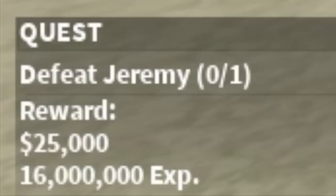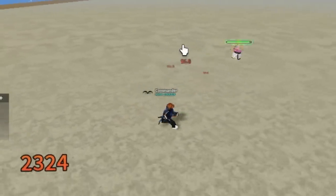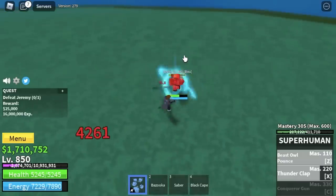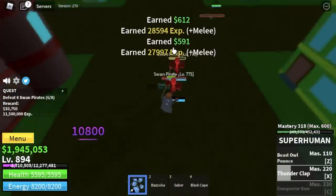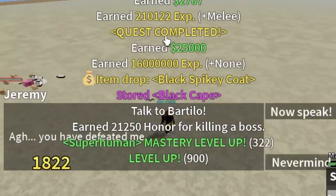Next up, Jeremy. The only thing to worry about is his pattern of attack, but it's very easy to master — just dodge to the side. Very easy to dodge. I'll give you a choice: you can stay with the swan pirates or do server hop with Jeremy, as long as you reach level 900.